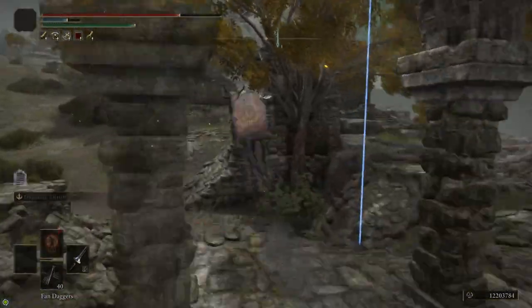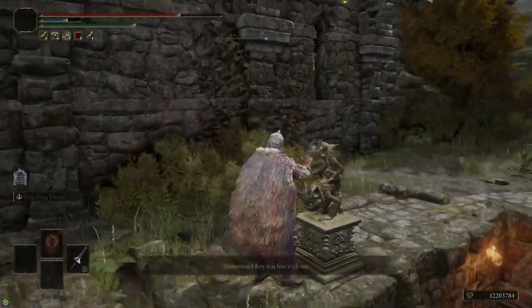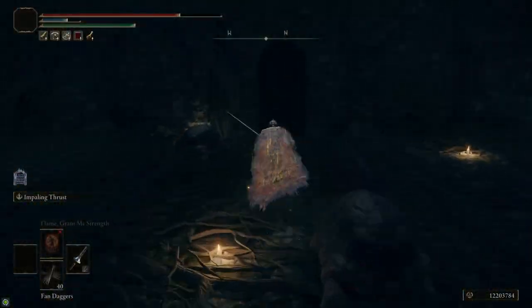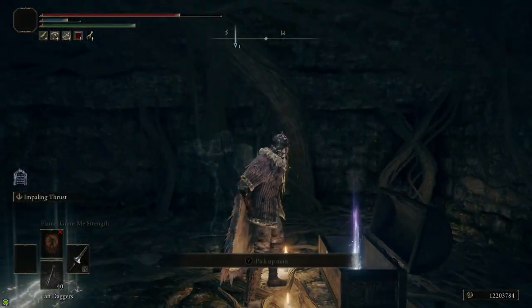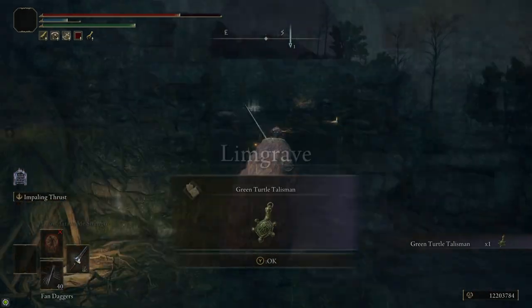We're going to head over to Summonwater Village. There's a boss here but you can just run past it. You're going to need a Stonesword Key for this — we're going to open up the cellar. Down in the cellar there's a bunch of turtles you can kill if you need their neck meat. And then in the chest we're going to grab the Green Turtle Talisman to increase our stamina regen.